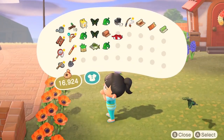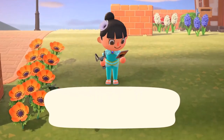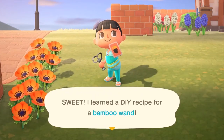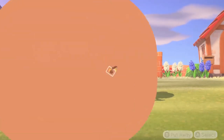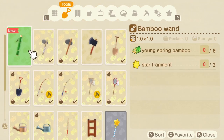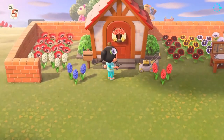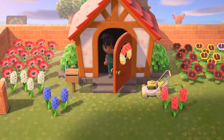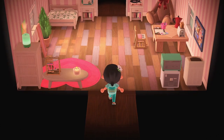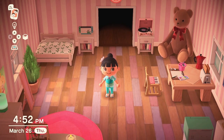What did I get? Bamboo wand — oh, that's cool! This is the one that lets you change your clothes. You need to collect star fragments though. You have to wait until you see some shooting stars in the evening, make sure you don't have any tools in hand, then press A when you see a shooting star to basically make a wish. Keep pressing A every time you see shooting stars throughout the night.